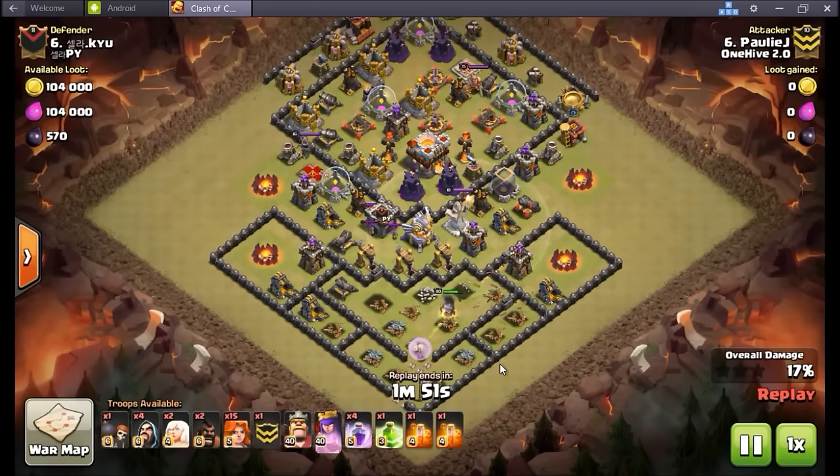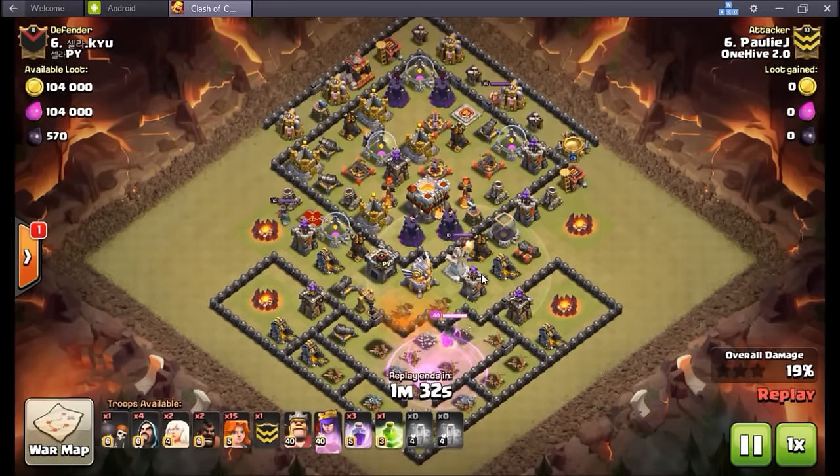Four rage spells in the bag, CC troops coming out — all archers — and the poison is going to take care of that. The rage spell goes down anyway, just wants to continue ripping through all this stuff and working on these defenses. The goal after the CC troops are dead is just get that eagle cannon down, and that's going to be the key moment to send in the rest of these valkyries. Takes care of that grand warden statue — down it goes.